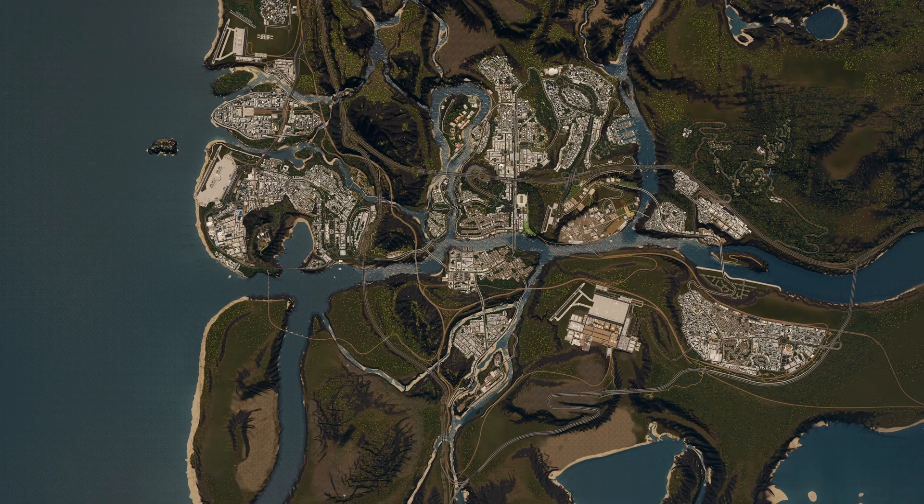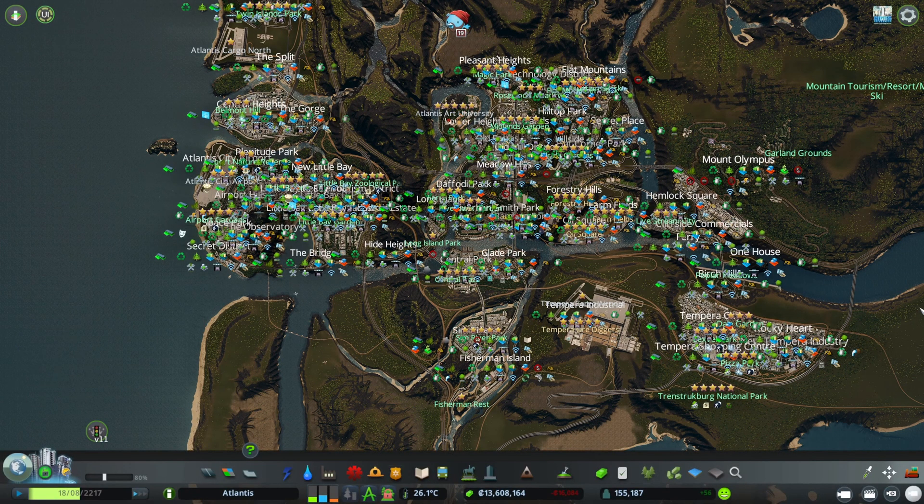Hello, and if you want to know how to unlock all tiles in Cities: Skylines, you came to the right place. There's a pretty easy way to do that, but you need mods to make it happen. As you can see, my city is actually spread across a number of different tiles — I can build anywhere I want in this map, and that's because I have all 81 tiles unlocked.